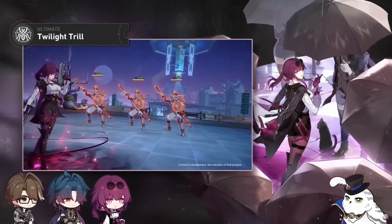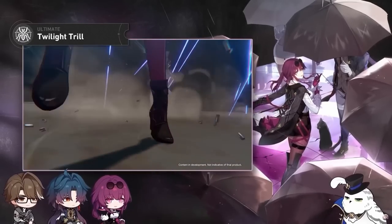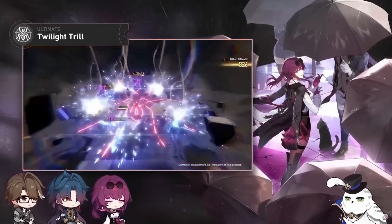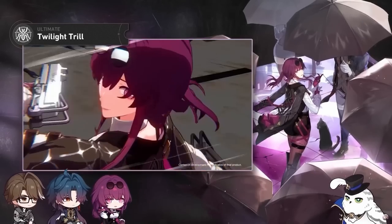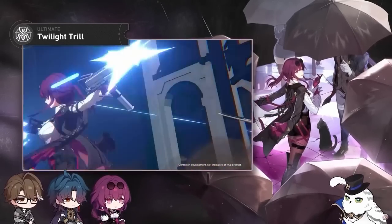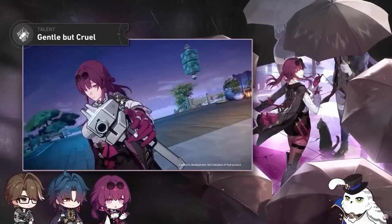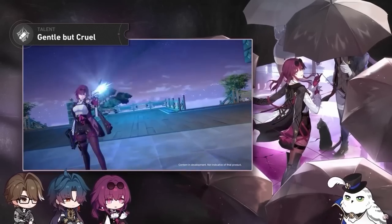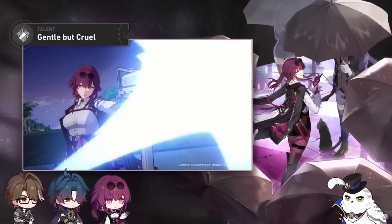Her ultimate is going to be targeting all enemies, then she'll be applying a shock DOT on the enemy, and on top of this she'll automatically be proccing this shock DOT damage immediately as soon as the ult is activated. This is also going to be shocking the enemies each turn for a pretty sizable amount. And then finally, her talent — every single time any of your allies do a basic attack, she will be doing a follow-up attack, also applying shock to the enemy, basically the same amount of shock as you would get from her ultimate.